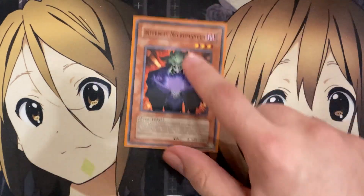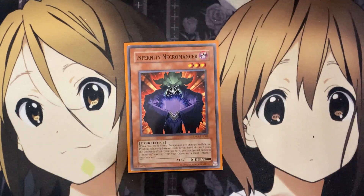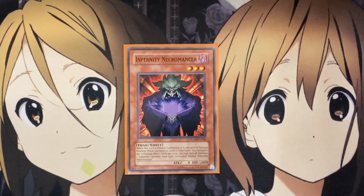I'm also running one Infernity Necromancer. When this card is normal summoned, it is changed to defense position. And while you have no cards in your hand, this card gains the following effect: once per turn, you can special summon one Infernity monster from your graveyard, except Infernity Necromancer. Being able to special summon back graveyard resources makes setting up our graveyard plays very important. Danger engines, Tour Guide from the Underworld — plenty of cards to set up in the graveyard. And being a Fiend means you can summon it with Tour Guide for extra deck plays.